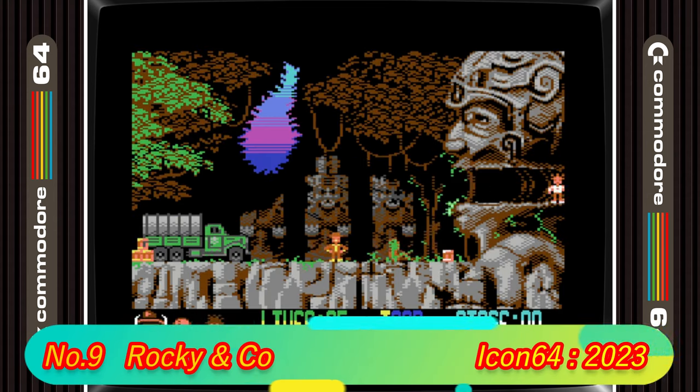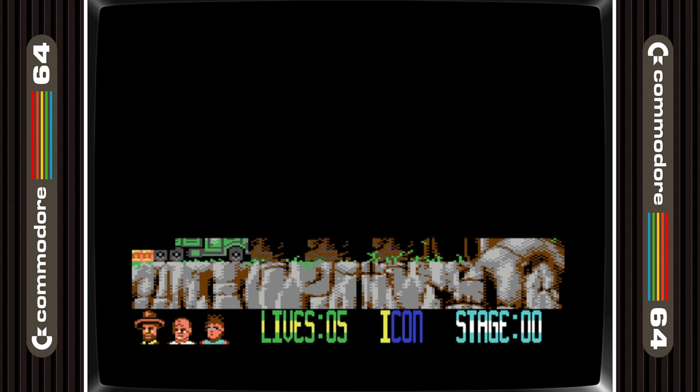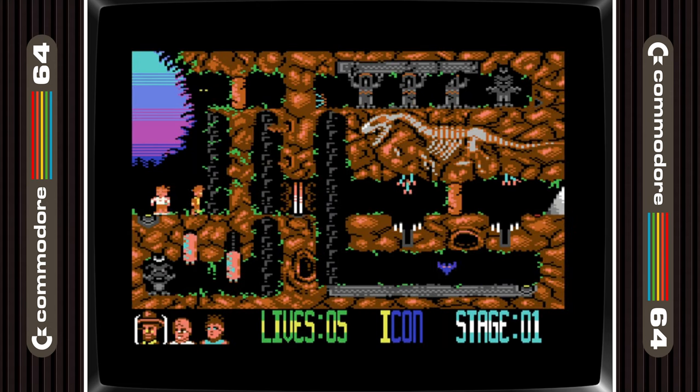9th place is taken by Rocky and Co. Again a beautiful looking game, but this time it's a puzzler where you and your two friends Spud and Jess have to use unique skills to solve puzzles and ultimately uncover the legendary Golden Condor. Once you have learned each of the character's skills this game becomes so enjoyable and quite tricky too.